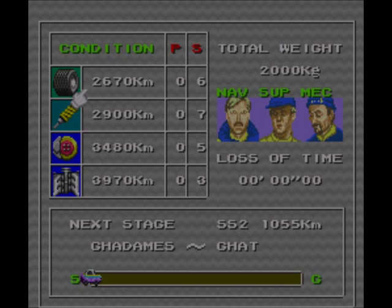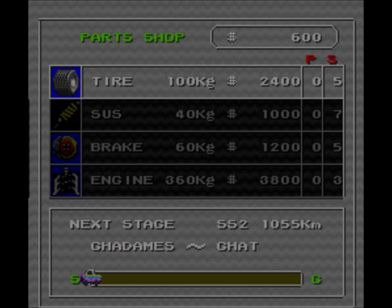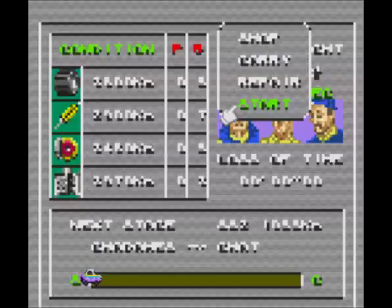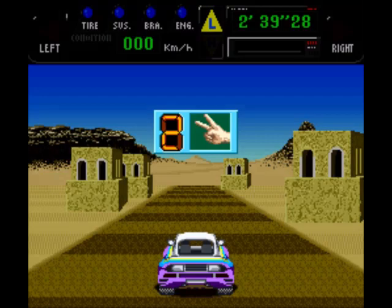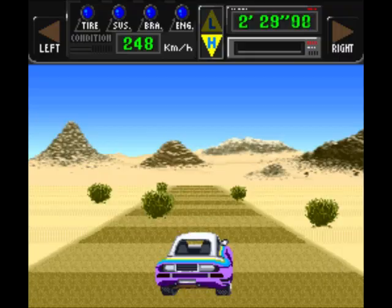Let's open the shop. I've got six hundred dollars — I can't afford much. Let's just go to the next stage. We're heading to the next location and I'll just change the car color since we're in the desert now.